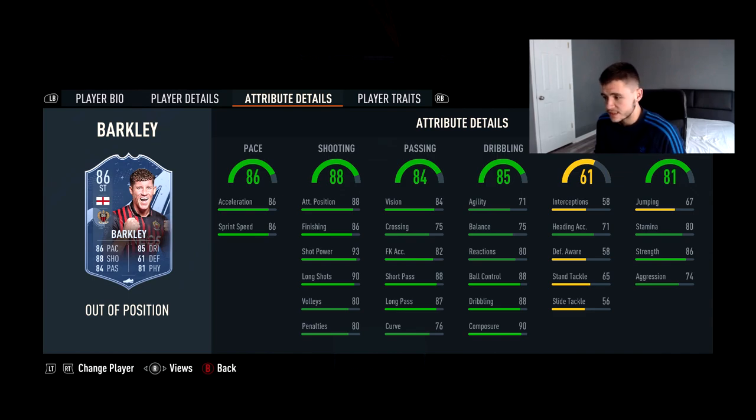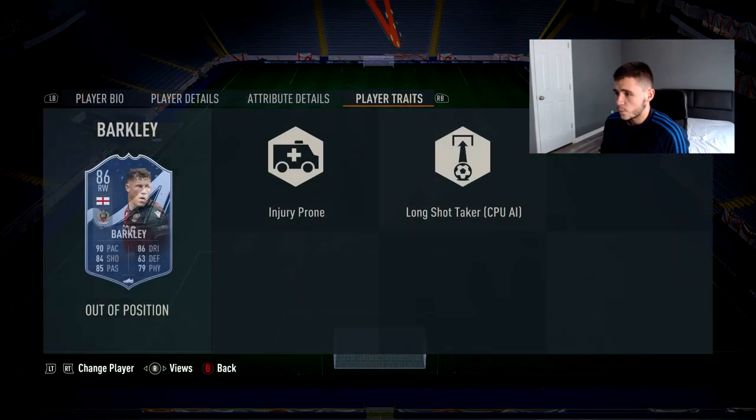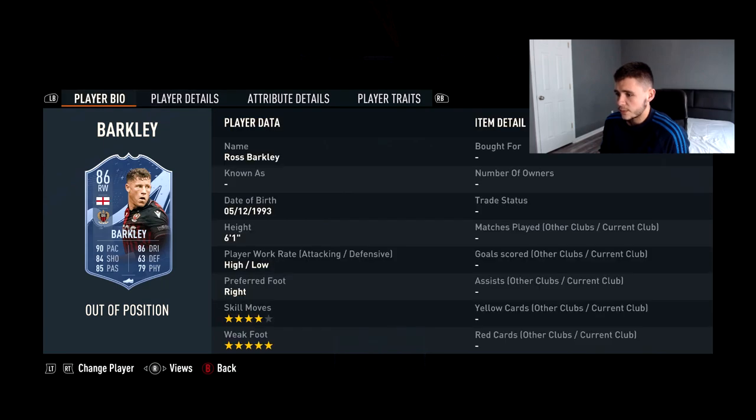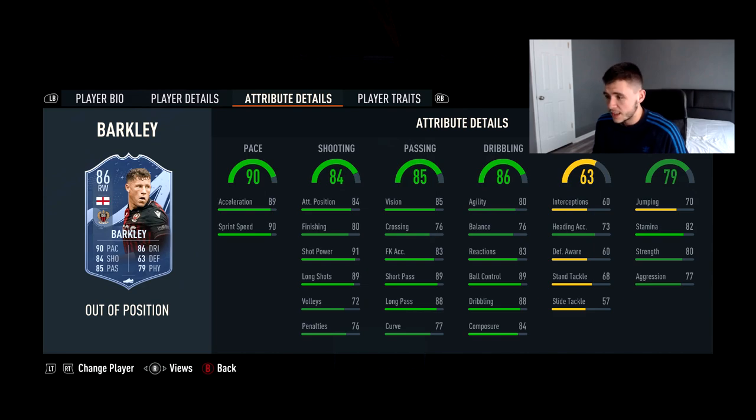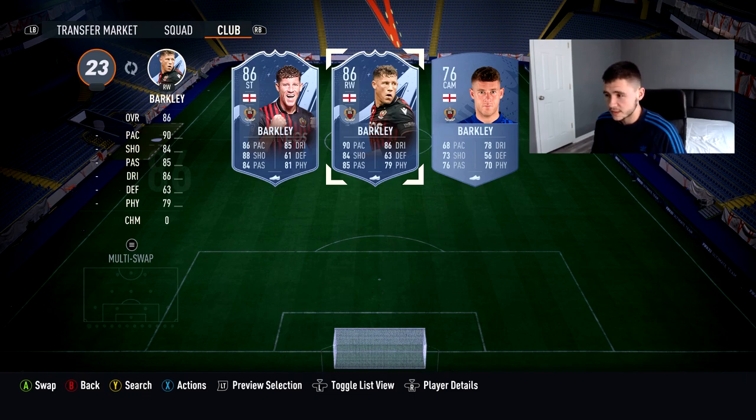The striker's shooting is fantastic and passing is very good — 88 short pass, 87 long pass — but the dribbling is a bit off. Looking at the right winger, would I want Ross Barkley more as a right winger or as a striker? Personally, looking at the alternative positions and how much more you can utilize him in a team — better pace, better dribbling — I lean more toward the right winger. Ross Barkley is more of a right winger or attacking midfielder; he's not really a striker.